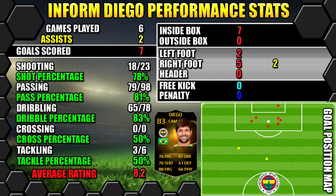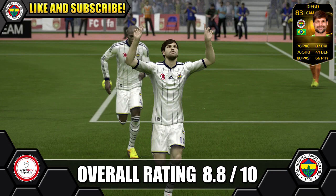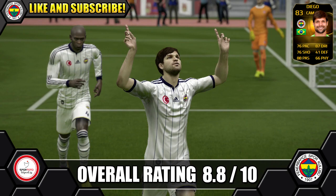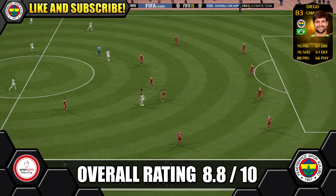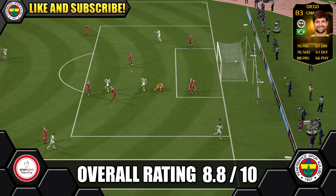Overall, we're giving Informed Diego a great 8.8 out of 10. He makes a cracking attacking midfielder — with his awesome dribbling he can dance through defenders, turning them inside out. His four-star skills make him even better on the dribble, and he's a great creator with his passing and vision, providing key passes. Shooting is nothing amazing, but he still can get you goals — seven goals in six clips, averaging a goal a game, which is a great return from a CAM even with average shooting.